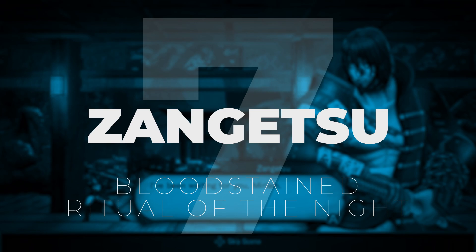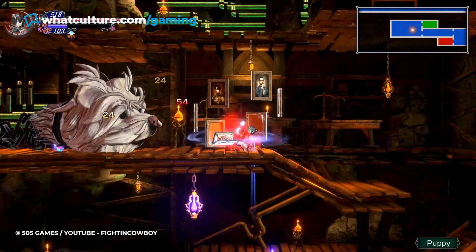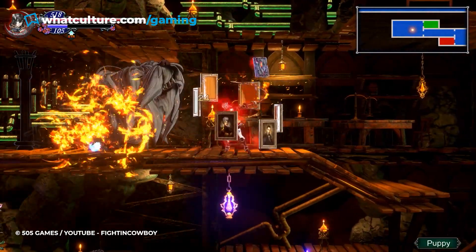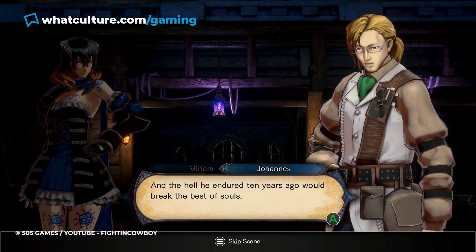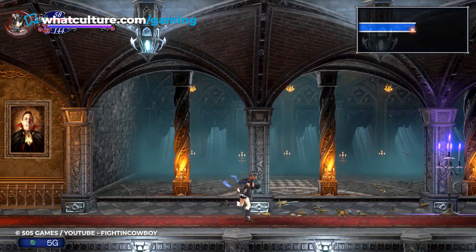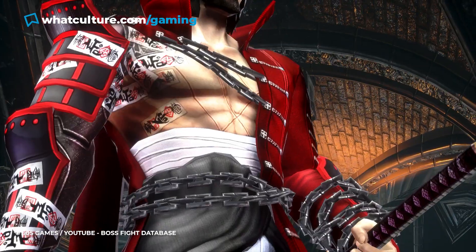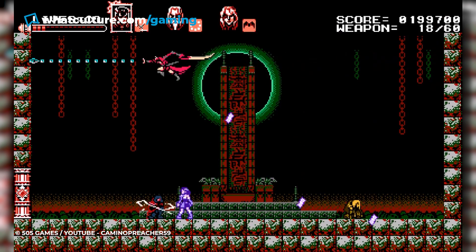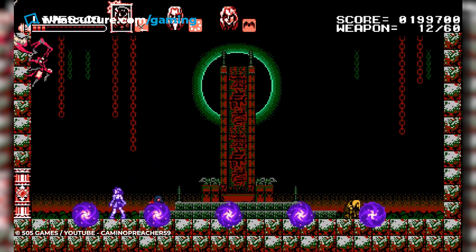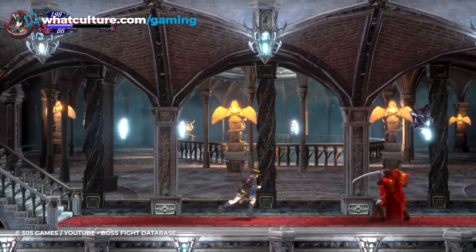Number 7: Zangetsu, Bloodstained: Ritual of the Night. As a spiritual successor to Castlevania, it's no surprise that Bloodstained: Ritual of the Night is on the tough side of things. Whilst its first boss fight sets up what to expect from the difficulty of the title, it's actually the next showdown that can really cause some stress. Zangetsu is the first boss in the castle where the majority of the game takes place, and he represents a neat connection to the spin-off game Curse of the Moon, where he was the main playable character.